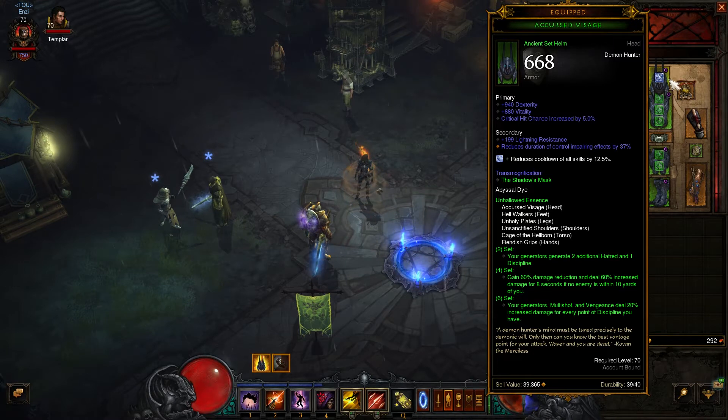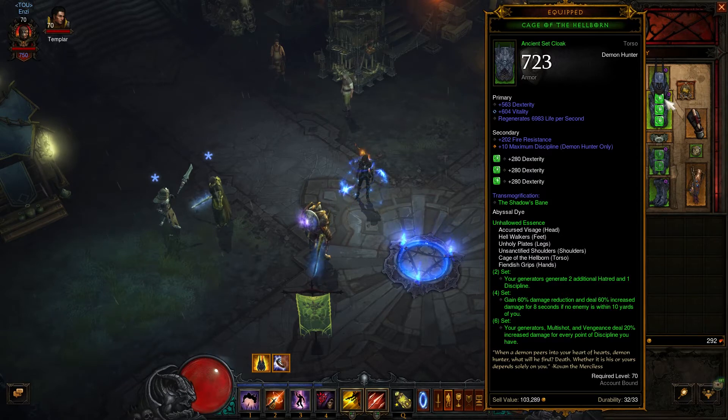If you are lucky enough, on the secondary you could find reduced duration of control impairing effects by some percent. On the chest, you need Dex, Vit, and Regenerate Life Per Second. As for this build, it's very, very important to have as maximum discipline as you can. The chest is one piece where you can put discipline. 10 maximum discipline is very important.